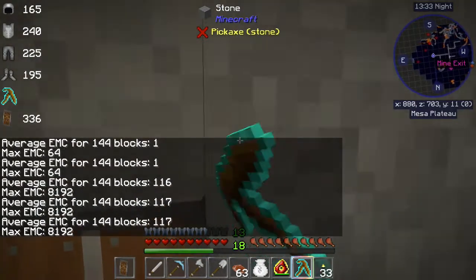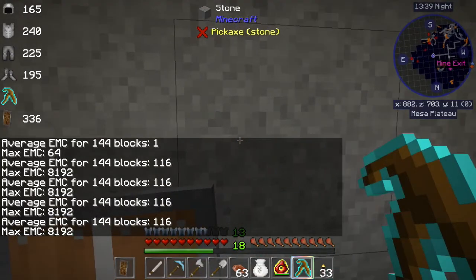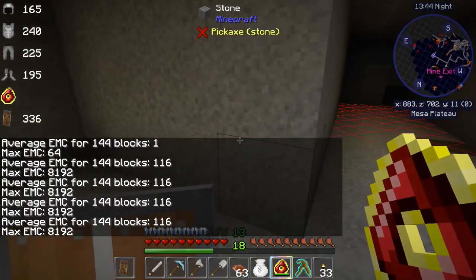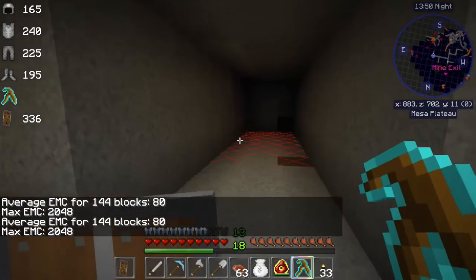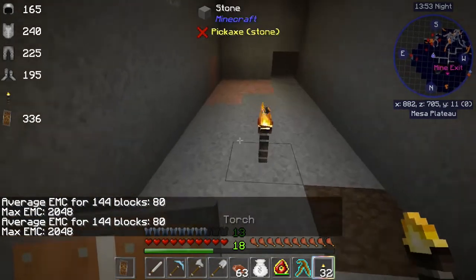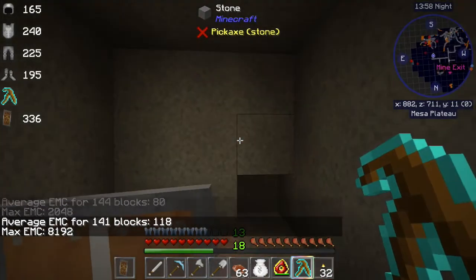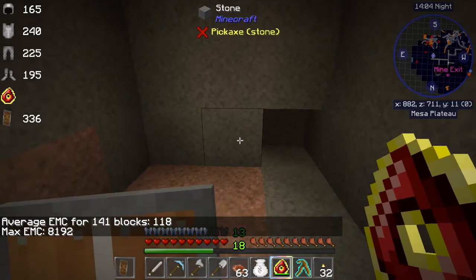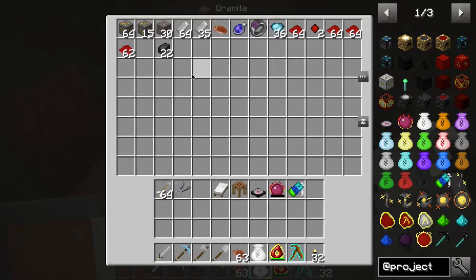Alright, diamonds — a big group of diamonds. We might want to check both walls. We got them in that one, we got them in that one. Diamonds that way. We need to refuel — so if you click it and nothing happens, then your fuel is out. We're getting plenty to fuel ourselves. You can see a lot of redstone.